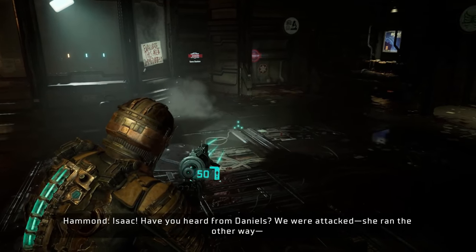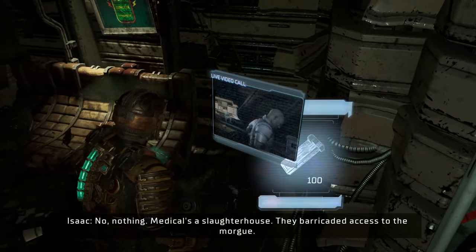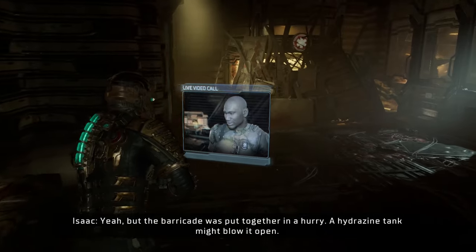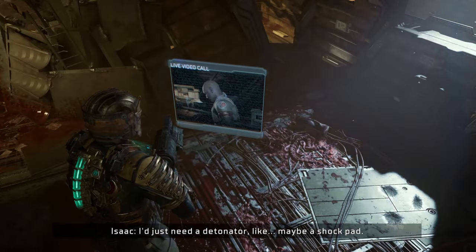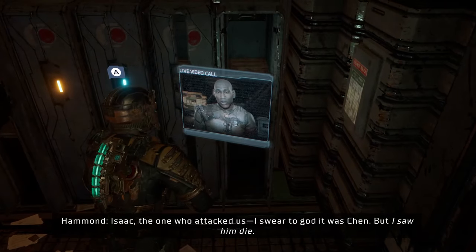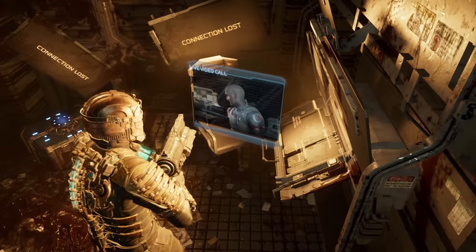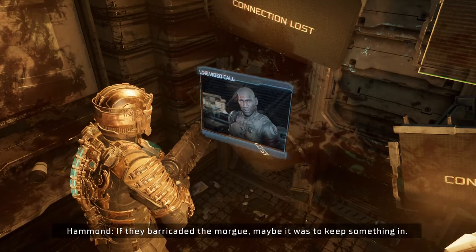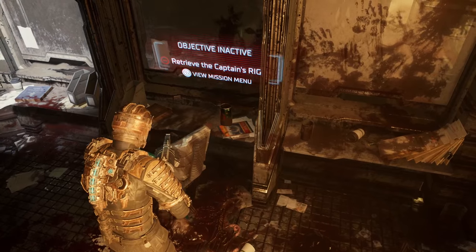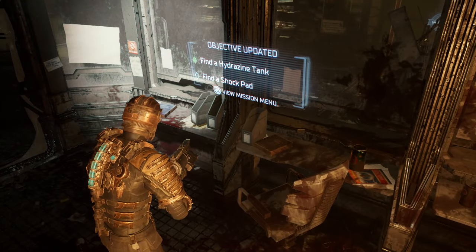Isaac, have you heard from Daniels? We were attacked — she ran the other way. No, nothing. Medical's a slaughterhouse. Barricaded access to the morgue. The morgue? But the barricade was put together in a hurry — a hydrazine tank might blow it open, just need a detonator, like maybe a shock pad. Nicole could be through there. The one who attacked us — I swear to God it was Chen. But I saw him die. If they barricaded the morgue, maybe it was to keep something in. Well, I don't have much of a choice. I need to destroy the barricade — find a hydrazine tank and find a shock pad.